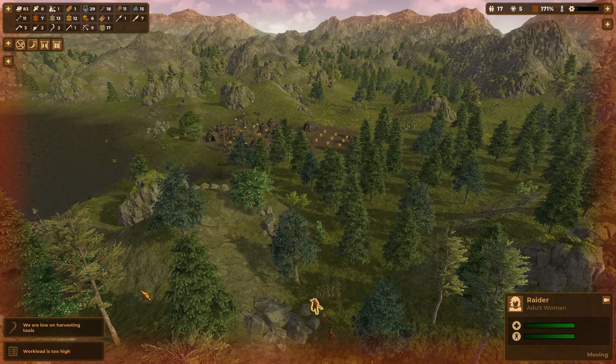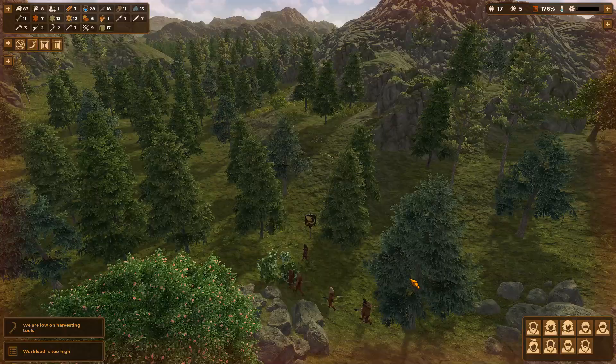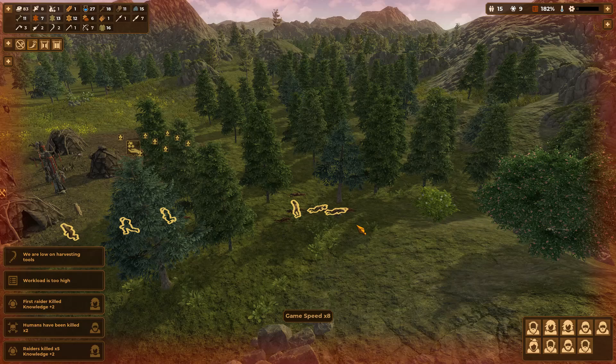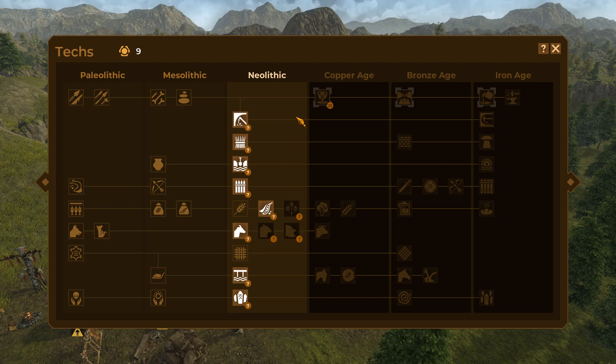We already have our first raider attack. There they are — three of them so far. Sound the Alarm — everyone's getting together to fight. That is a shocking number of raiders at this stage of the game. We're going to have to go meet them; there's not a lot else I can do. This is going to cost me. We did manage to kill off some raiders, but I did not think we were going to have to fight them this early. That actually kind of scares me.